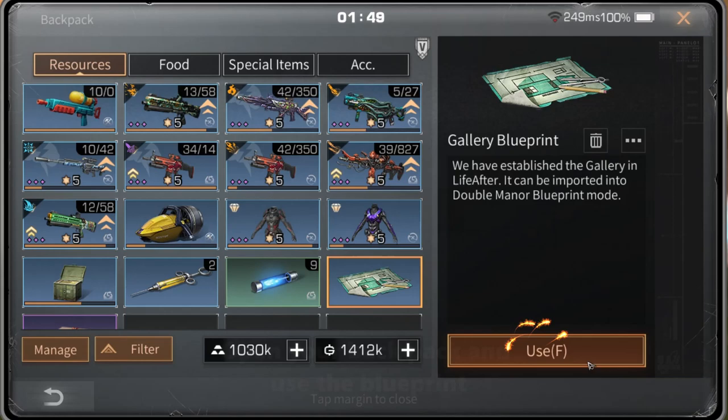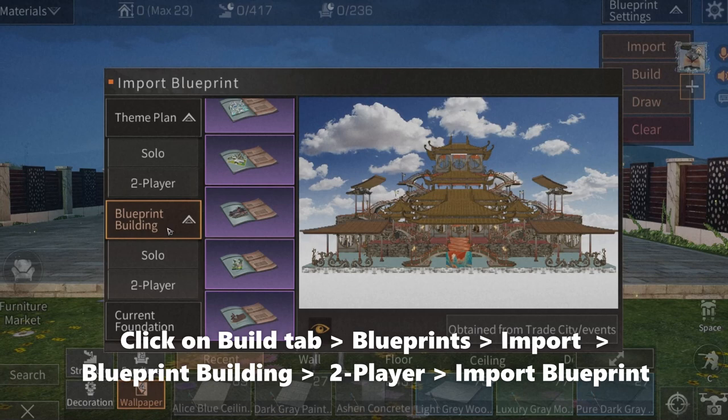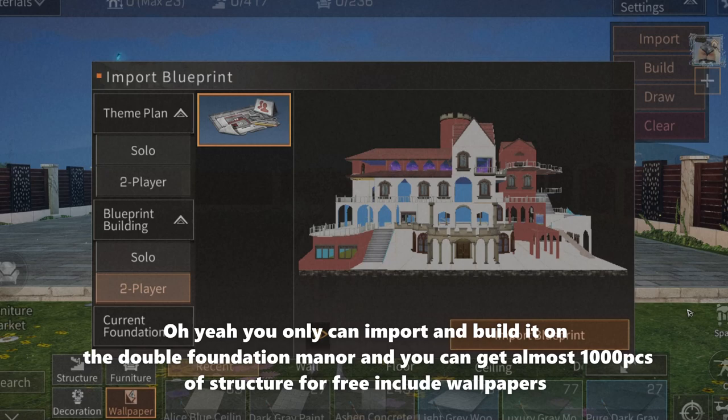Click on the Build tab on your manual blueprints, then import blueprint. Building to player import blueprint. You can only import and build it on the double foundation manner, and you can get almost 1,000 pieces of structure for free, including wallpapers.